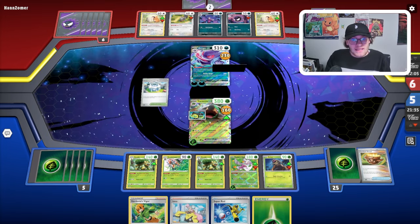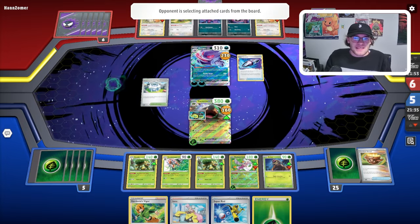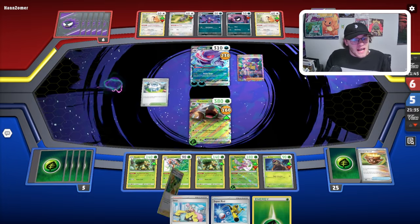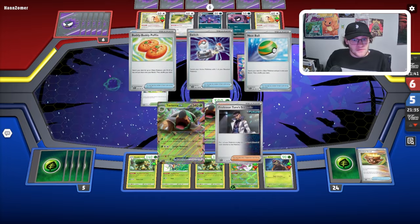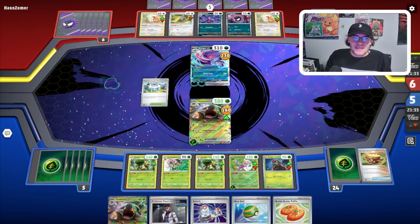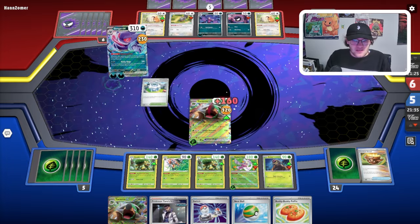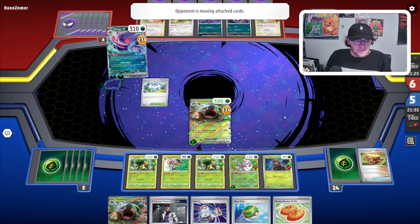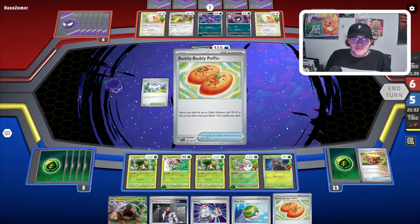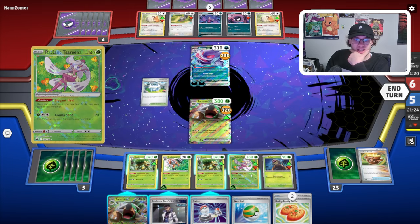Gengar seems pretty cool — the seven energies is definitely scary. They are gonna get rid of our Max Belt, but it's not really gonna matter. We're still swinging this Gengar for a knockout unless they have something like Professor Turo's Scenario, or maybe they're gonna retreat into another card. They are gonna Iono us — that's a little bit scary, but we're probably gonna go into another Arven. Turo and Torterra are both very solid cards here. We don't have any energies, so it's a little sketch. We're probably not swinging for the knockout on Gengar. However, no matter what they do, wherever they move this energy, it could be okay. We do have a Switch in hand so we can just tank next turn. They do attach it to Kricketot.